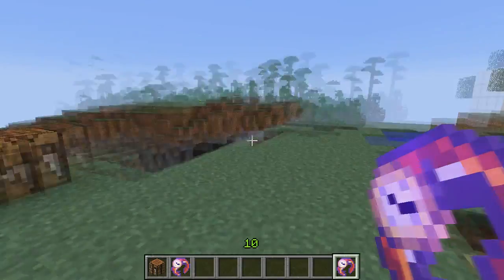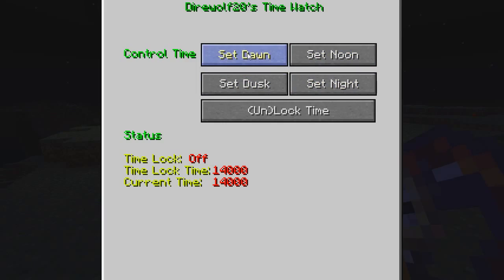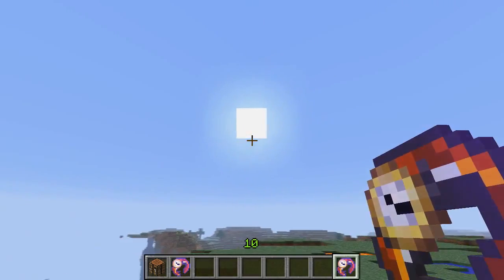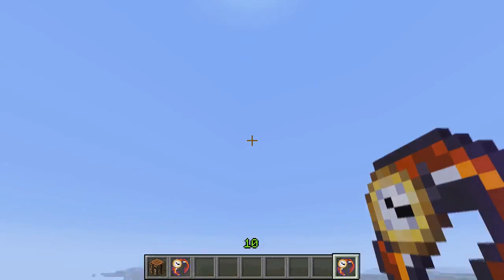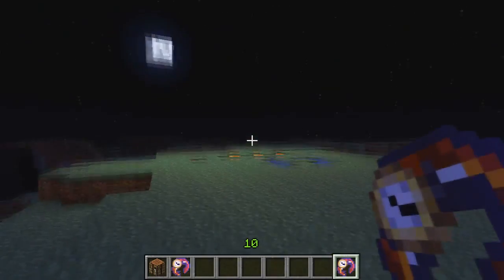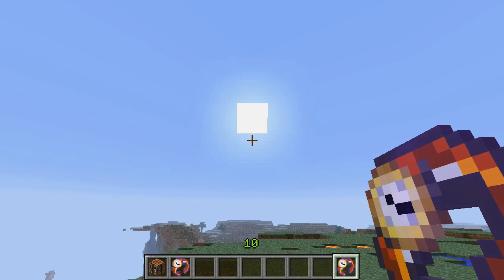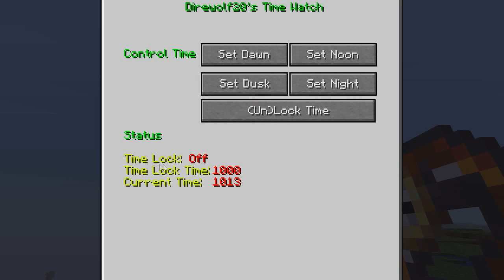The function of it is: if you right-click, you get this GUI. In this GUI you can set the time — you can set to dawn, noon, dusk, or night. I'll show you all of them. This is dawn, and when I set noon it should be 12 — there you go. Set dusk and it should be right there, and set night is obviously when the moon is out.